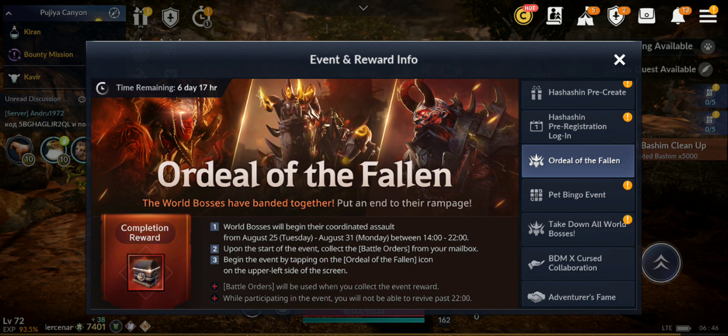We also have the Ordeal of the Fallen event, which lasts for six days until the next update. The world bosses have banded together, so we need to put an end to their rampage. The world boss coordinated assault runs from August 25th Tuesday to August 31st Monday, between 14:00 and 22:00 server time.